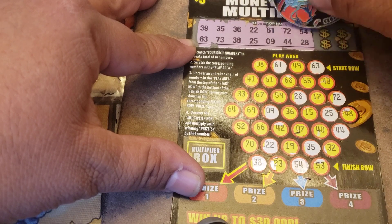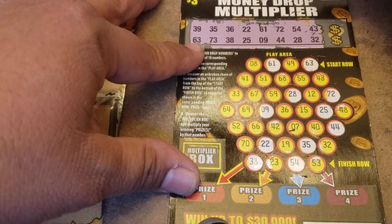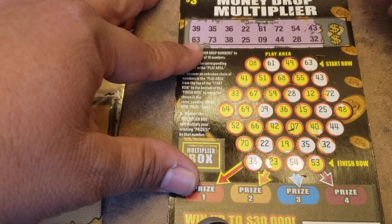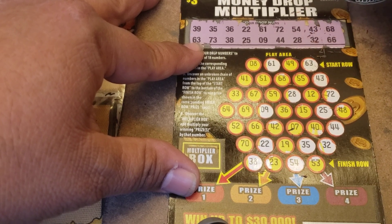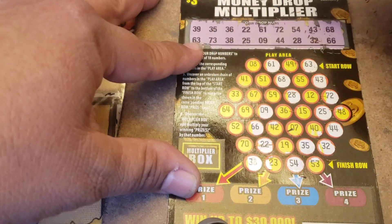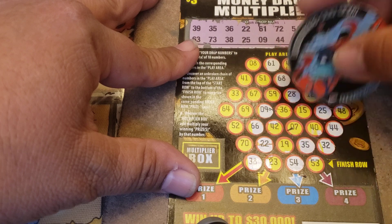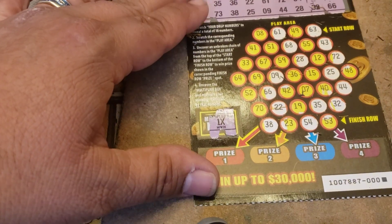Now let me see — $43 and $32. There's $32, but what about $43? $63 is right there. How about $68 and $66? I didn't get anything here because I needed $59 and $23, and I needed $40 — didn't get $40. So that's not a win. Well, there's a $1 multiplier — I'll scan that ticket later.